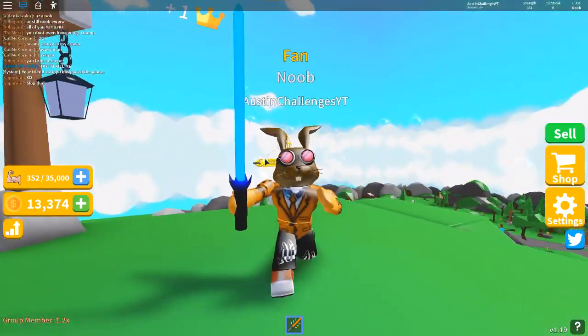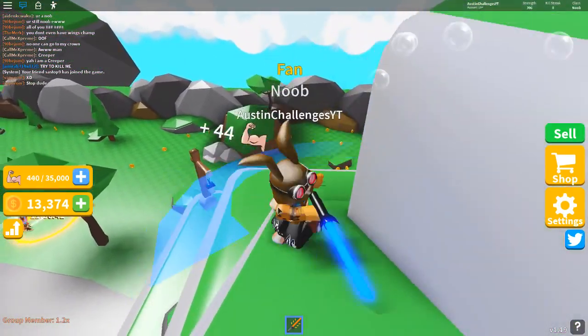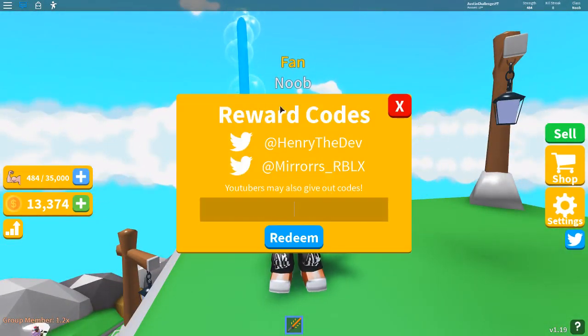Today we have two brand new codes because the codes update just dropped, like legit 40 minutes ago. This should be insane — I cannot wait to show you guys these two brand new codes inside of Saber Simulator. So you're going to come over here to this little Twitter bird icon, and here is the code section.